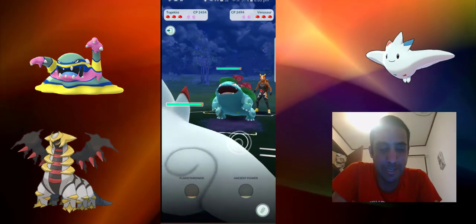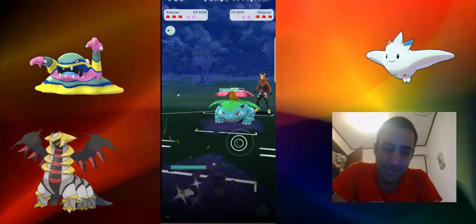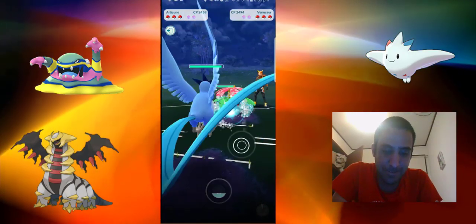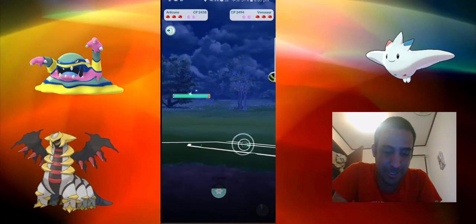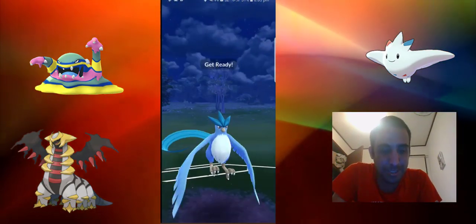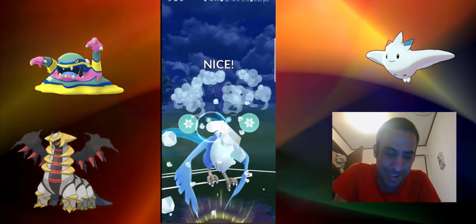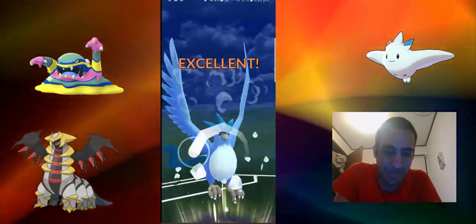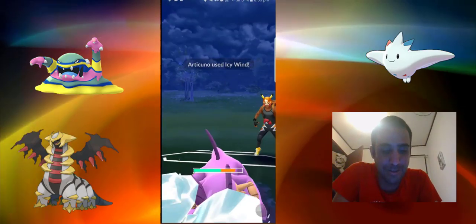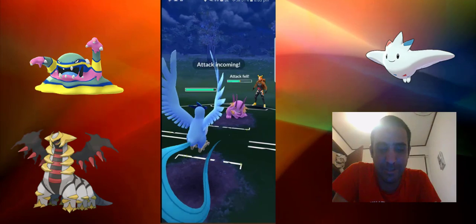What we have now is we actually have an Articuno to bring out. So he's gonna change it up — that's not too bad. I've only got one charge attack on the Articuno for now. You'll see how I go with it, and if I like it I might spend the dust on it. What's really good about Icy Wind is that it lowers the attack.